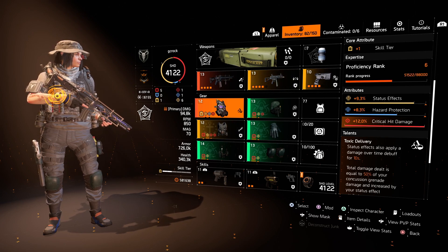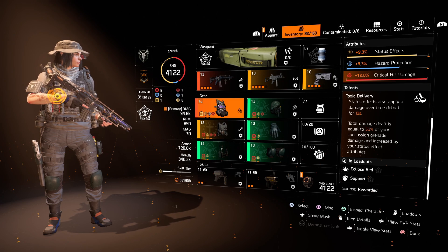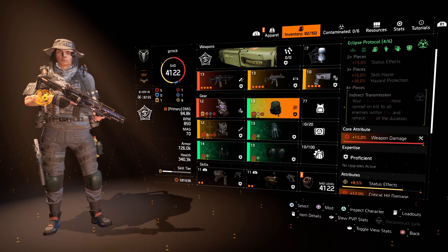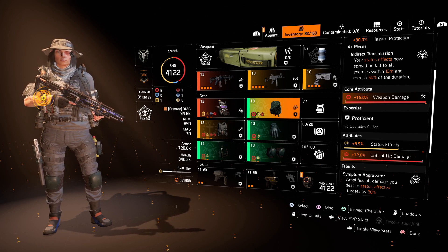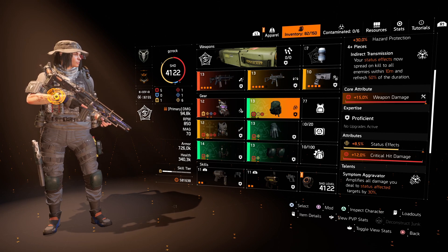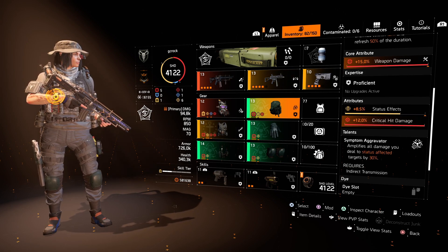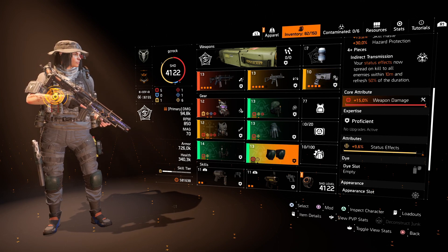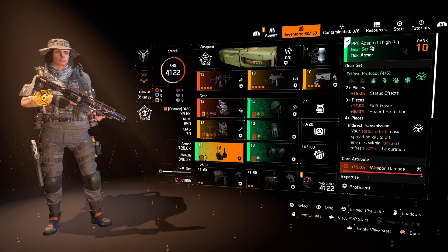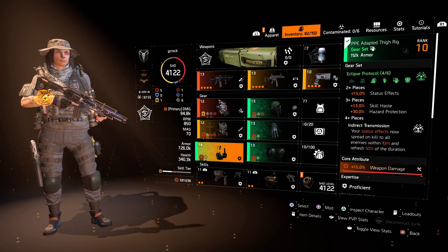The build looks like this. We keep the Vile Mask from the Creeping Death build because we know that works — as you add a status effect you're going to be adding a damage over time to the target and that's going to spread on kill as well. The Eclipse Protocol pieces on the build are backpack, gloves, knees, and holster. What you want on these is weapon damage, so you've got to find them with status effect already rolled as the attribute. There's a crit damage mod on there as well — status effect and weapon damage. With the Eclipse Protocol backpack you get Symptom Aggravator, which amplifies all damage you deal to status affected targets by 30%. The gloves, knees, and holster all have status effect and weapon damage. For four pieces of Eclipse you get Indirect Transmission, where your status effects spread on kill to all enemies within 10 meters and refresh 50% of duration.